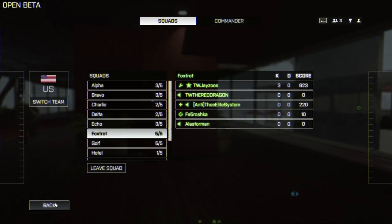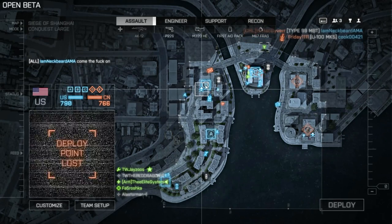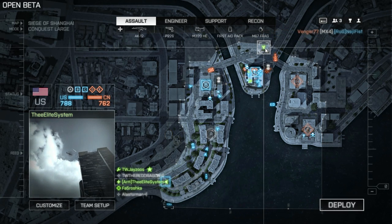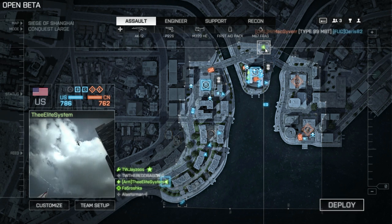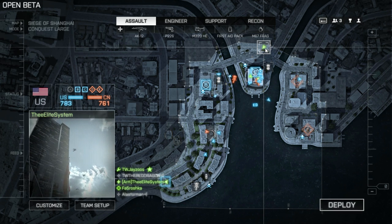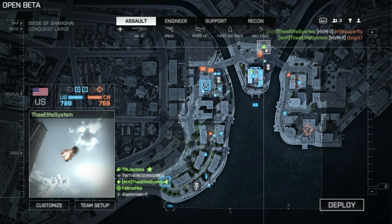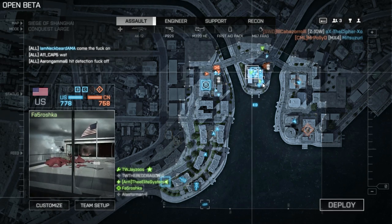What joining a full squad is going to do is, one, give you a lot more spawn options. Before, you could only spawn on any of the bases that you own, but now you can also spawn in on any of your teammates, which gives you more spawn choices. The other thing it does is, in-game, you get squad perks as long as your team is staying alive and doing well, and you have more likelihood of this happening when you have more people in your squad.